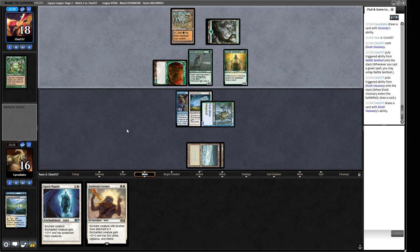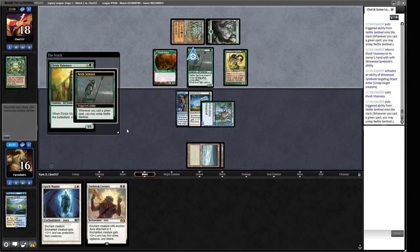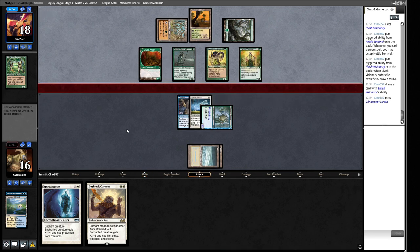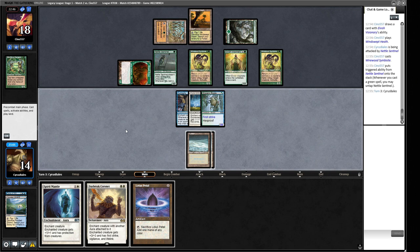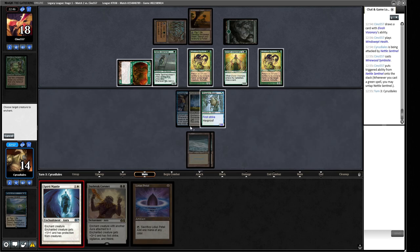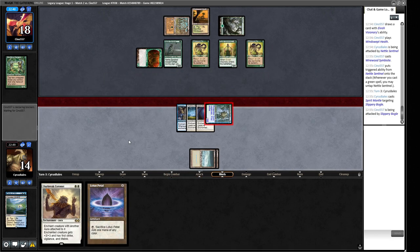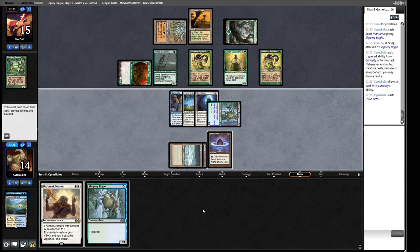Our opponent could just have a turn where they go off — three mana off the Cradle, a Wirewood Symbiote, and replay the Visionary. We want to hold up the illusion of Force of Will. They attack with Nettle Sentinel for chip damage to make it easier to create a Hoof next turn, and play another Wirewood Symbiote — allowing multiple Elvish Visionaries next turn. A Lotus Petal — does that impact anything? I think we equip Spirit Mantle so they can't chump block: if they chump, they can bounce with Symbiote, so now the Boggle is unblockable.